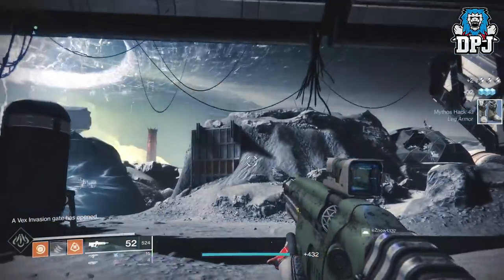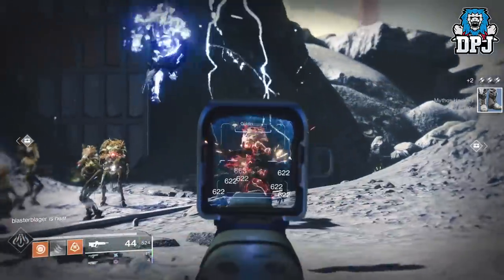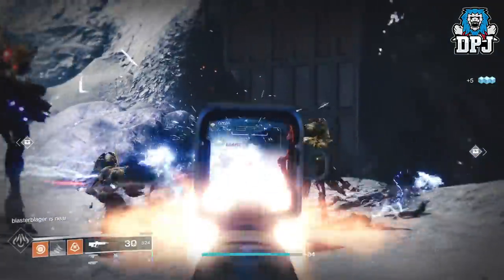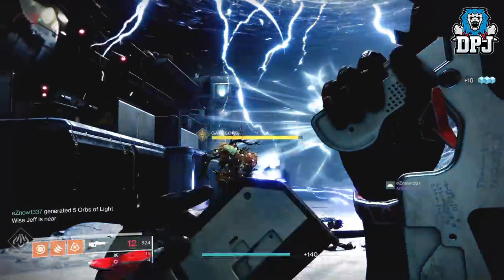These Vex Invasion Zones are located on the moon and they normally spawn in right after a public event ends. While they're kind of unmissable — the sky opens up and a ton of Vex invade.